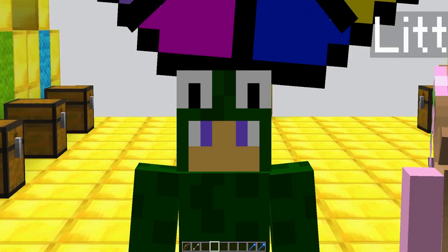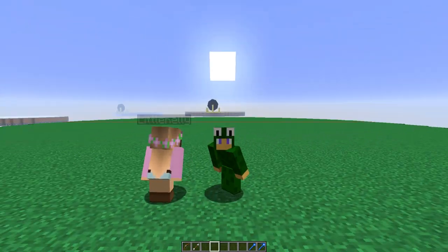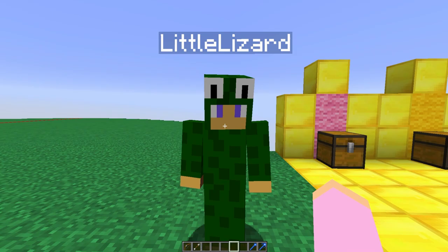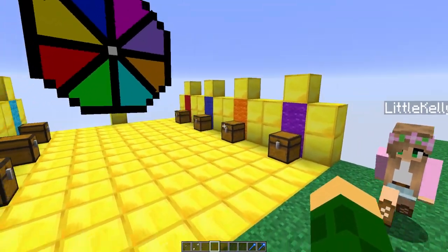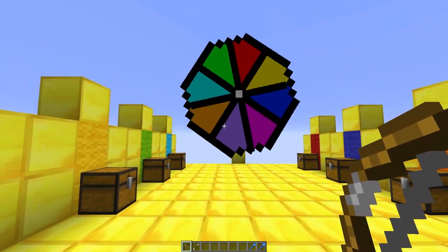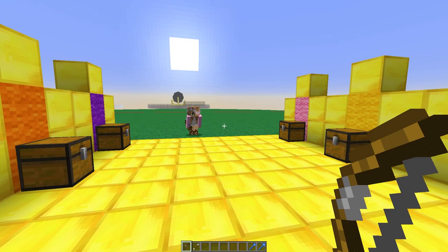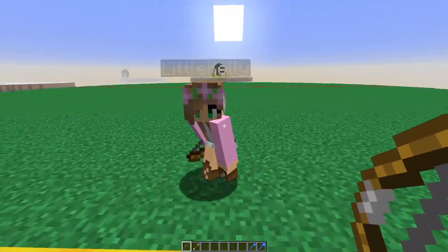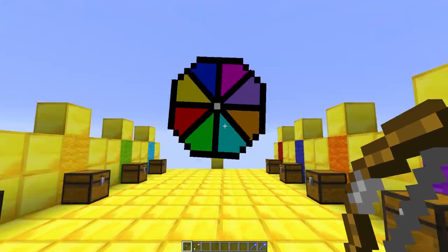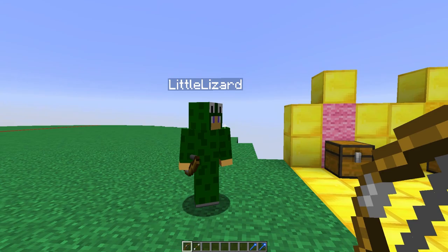Hey, what's going on guys and welcome back to another video with myself and Little Kelly. We're having a mob boss battle, and I'm gonna win! We'll see about that. I did win last time, but I will let you shoot first. Whatever color you hit corresponds to a chest, and Kelly, when you open that chest you're gonna get a boss that will be part of your team and you're gonna have to fight my boss.